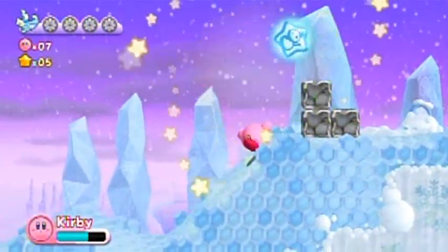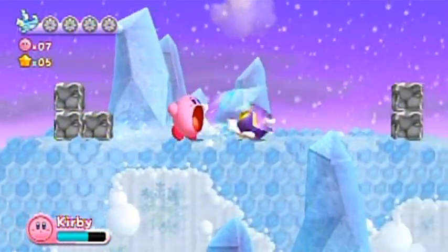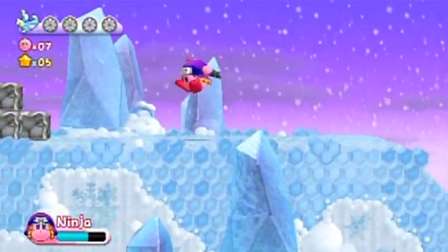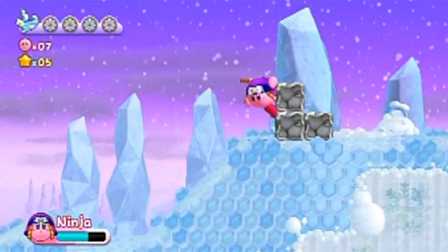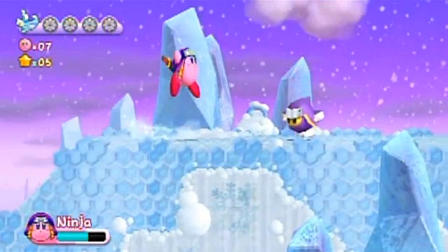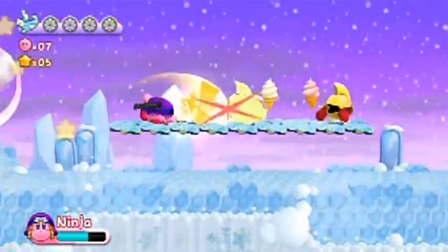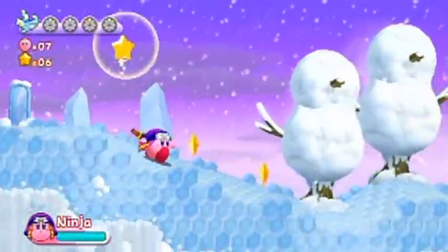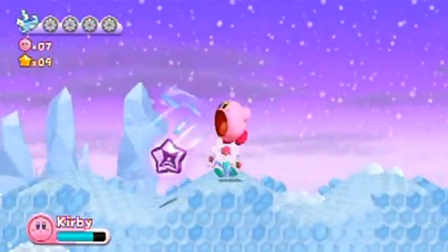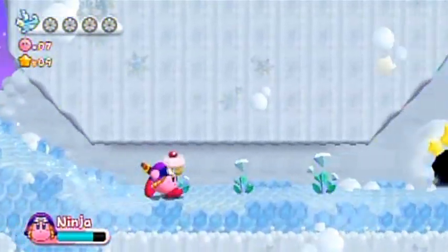Wait — is that ninja power? I don't think I showed off the ninja power yet, so I'm gonna respawn this critter. Hello ninja! You can throw shurikens, you've got a sword, you can latch onto things and jump off them, throw things in midair, do all sorts of acrobatics. The ninja power-up is pretty dang neato — quite powerful and swift.